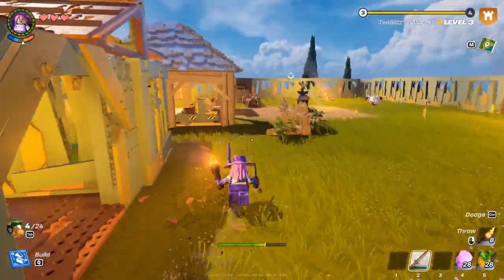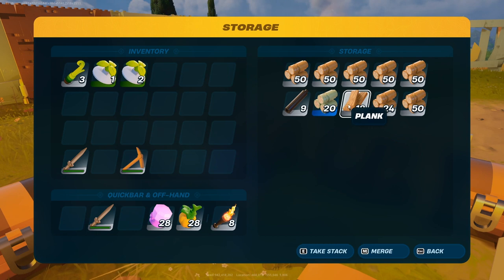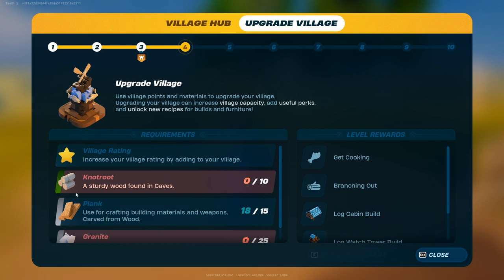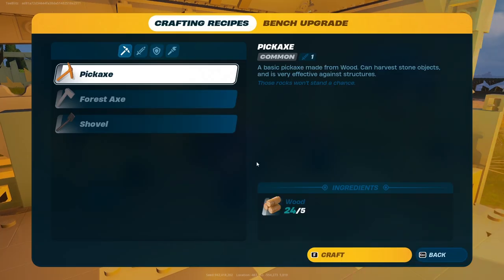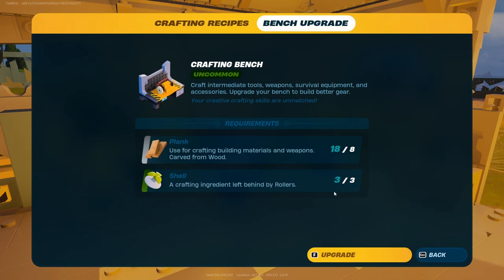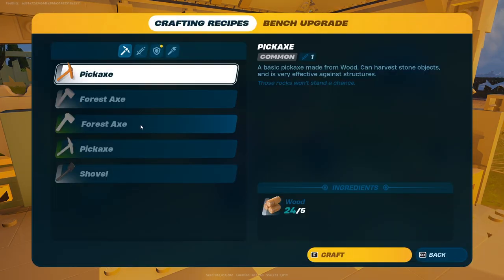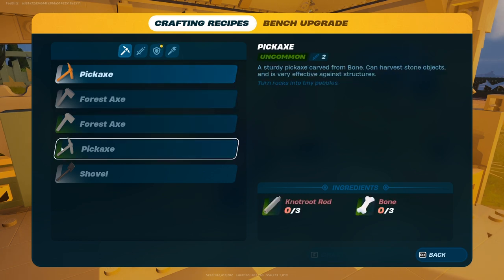I think we can upgrade the village or the crafting table - we'll figure it out. Let's go to upgrade: we need knot root for the village which we can get in a little bit, but we need to upgrade this crafting table. To do that we need eight planks and three shells. We're going to upgrade right now. Now we can get the better forest axe - the colors aren't very clear, but you can tell by the green on the side: this is an uncommon and this is a common. Same with the pickaxe.